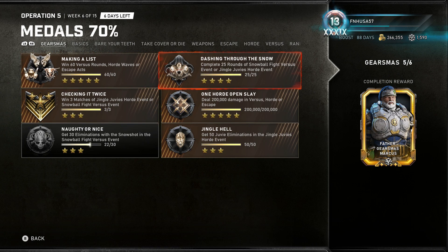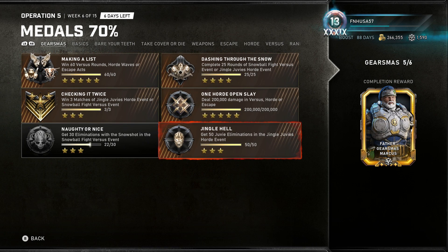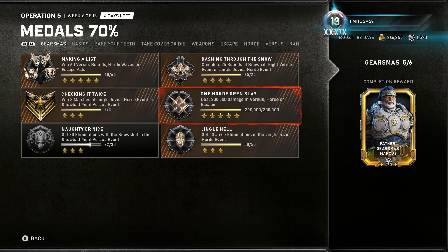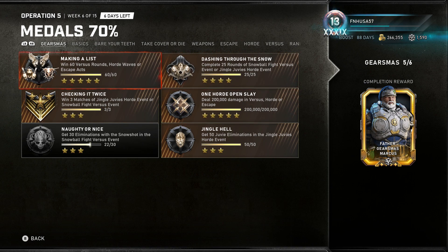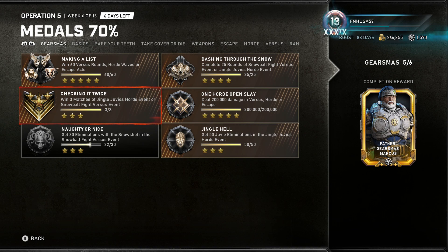The rest of this can all be done in Jingle Juvies. The medals — Jingle Hell, One Horde, Open Slay, Dashing Through the Snow, Making a List, Checking it Twice — all of these medals can be done in Jingle Juvies in an incredibly easy fashion, ridiculously easy. The one that will take you the longest is Checking it Twice.